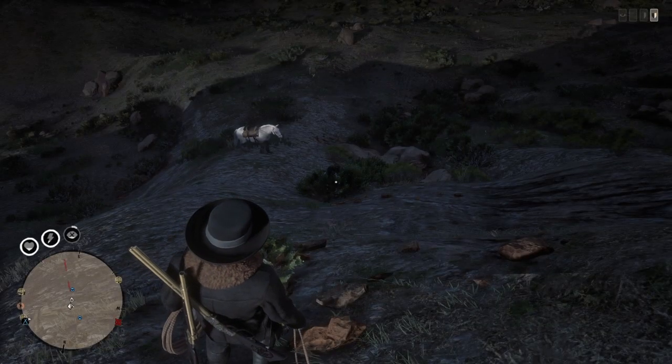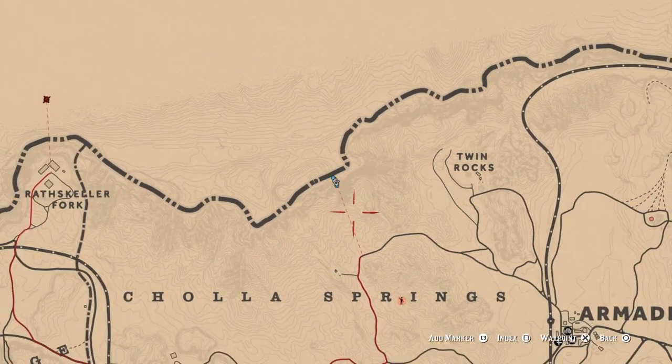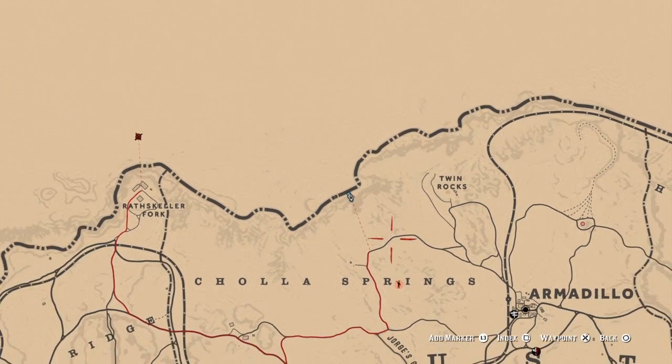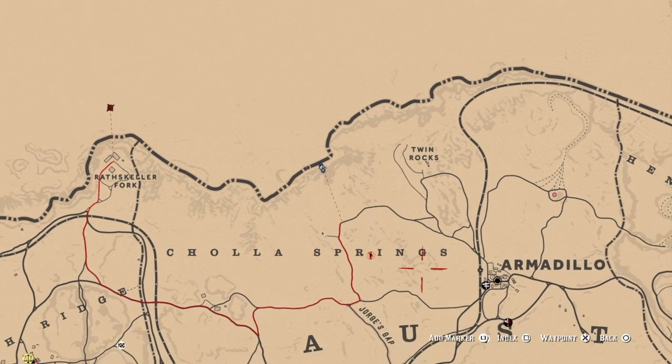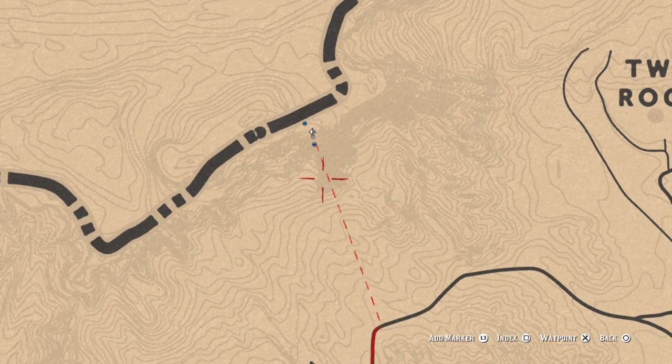What is up, my gang, it's your boy Warlords out here again with another Red Dead Redemption 2 Online video. We are currently outside Armadillo, right next to Twin Rocks, right above the P inside of Springs. This is where you want to go if you want to get outside the map. In part one of this I showed you guys exactly where to go to get up by yourself with friends.